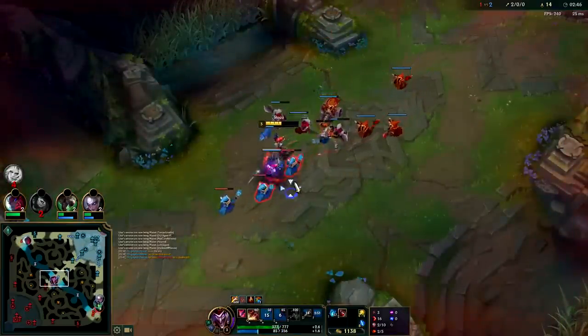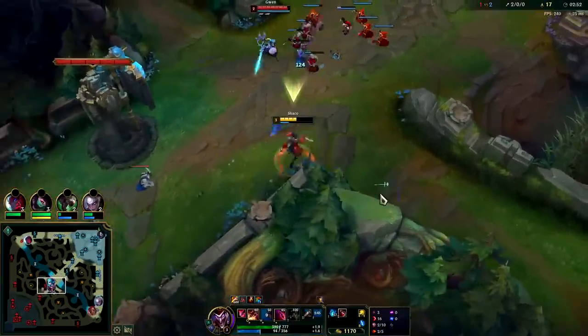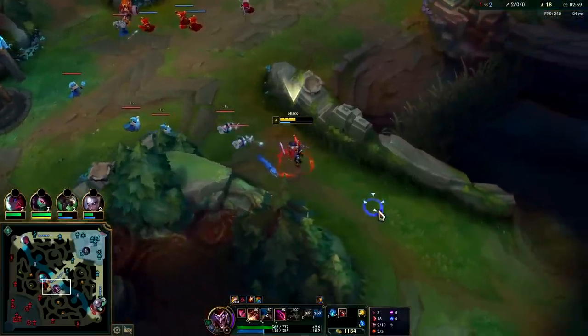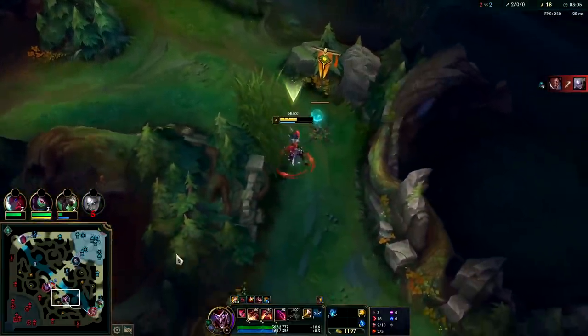Now I want to finish pushing this wave. Gwen's here for whatever reason. I'm trying to pull it off to the side to get the crash. We can go ahead and gank bot side with our potion — pretty solid overall. Varus was pushed up super far.